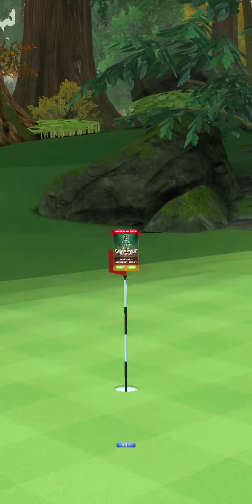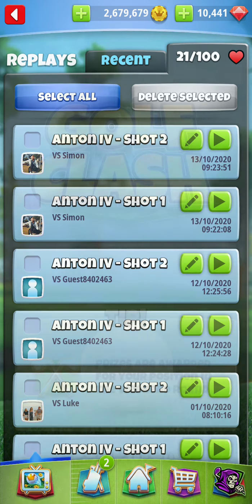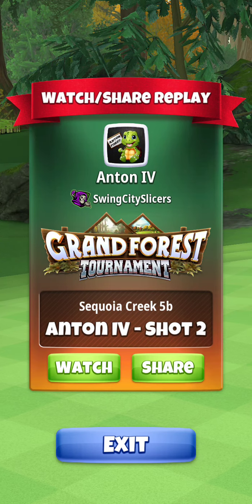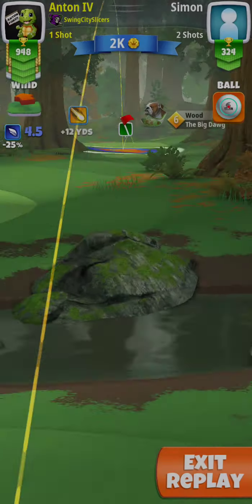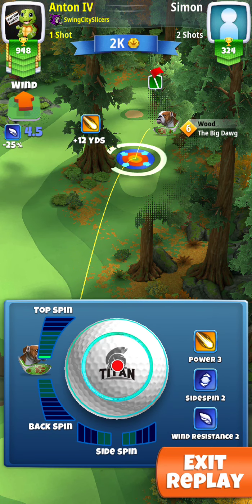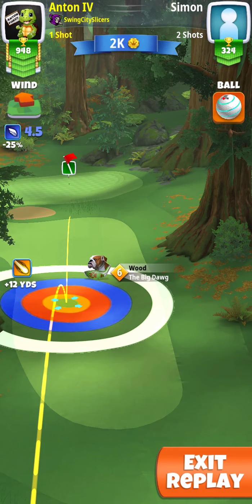From here we have a much longer second shot, which is why we need the more powerful ball. We're going to use a big dog. We're going to play this shot at plus 10% max distance. We're going to use six bars of topspin, two bars of leftspin — six bars of top, two bars of left, max plus 10%.